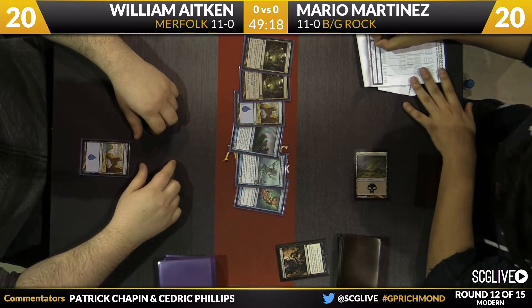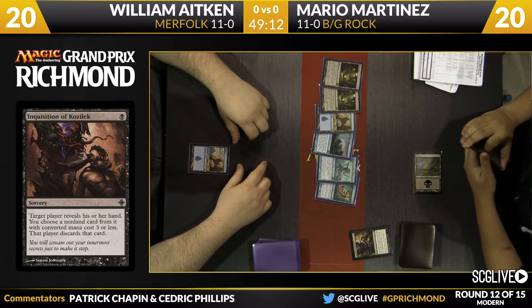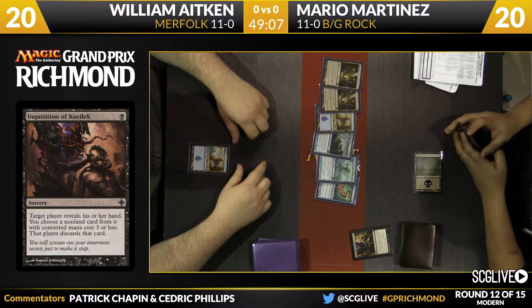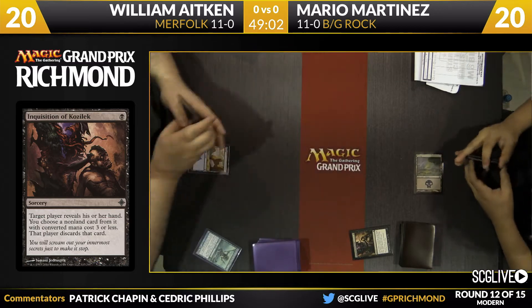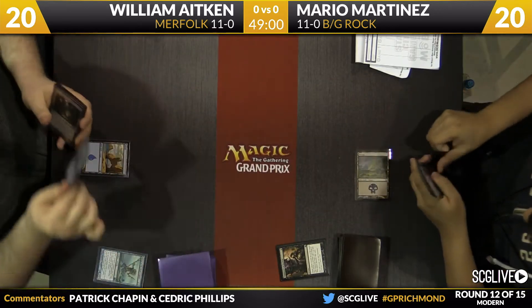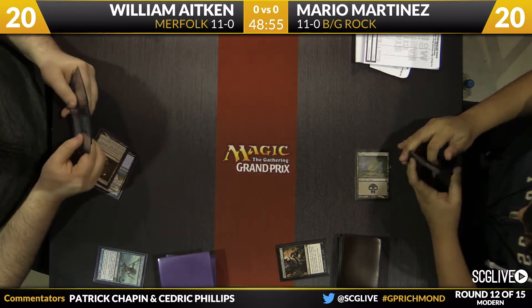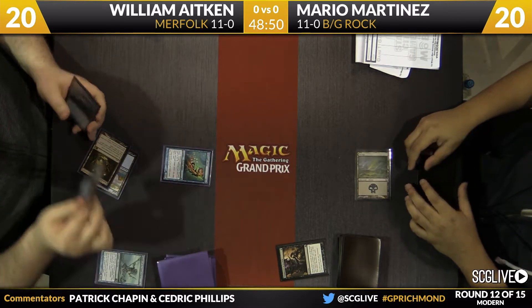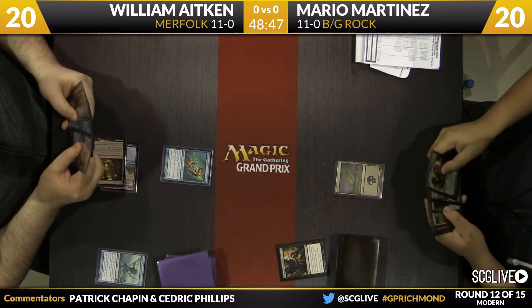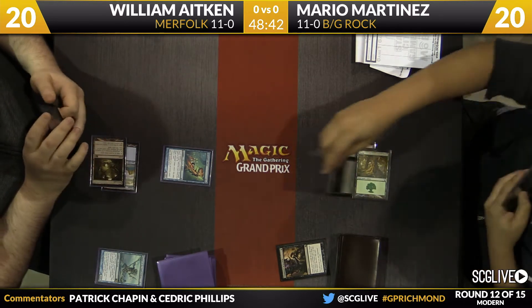This is a mostly standard Black-Green Obliterator deck. The only place he's strayed from Reed Duke's original vision is with the use of two Coursers of Kruphix. The Inquisition takes care of the Master of the Pearl Trident. Silvergill Adept reveals Tidebinder Mage. Going to draw a card and pass the turn back to Mario, who draws a Tarmogoyf. He plays a Forest, and the creature will be a Scavenging Ooze.